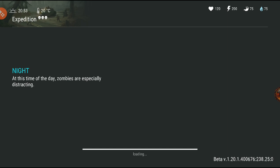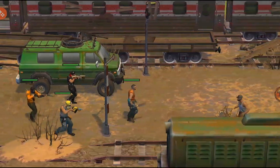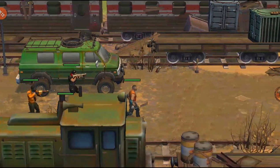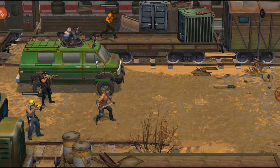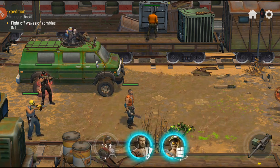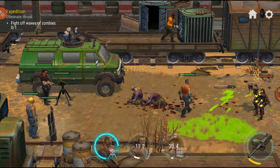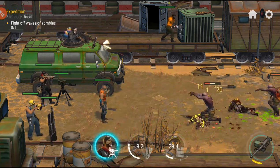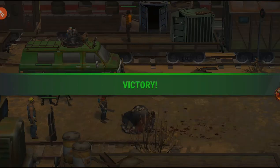Getting everything maxed — especially the van — quickly is the best strategy. Then you can upgrade the garage to upgrade the van further. The van dishes out a lot of damage and it's on a cooldown too, so it's not spammable but it's great. You can literally just tap and it dishes damage. That was quick!